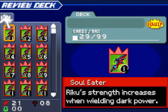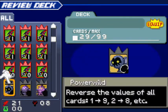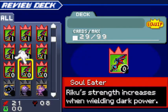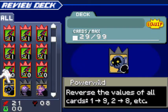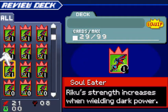Looking at our deck, you can probably see — wow, this deck sucks. Just 1s and 0s. But we also have the Power Wild card. It reverses the values of all cards: 1 becomes 9, 2 becomes 8, 3 becomes 7, etc. Zero cards are unaffected by this. So actually, our deck filled with 1s will turn into a deck filled with 9s, which is pretty nice.